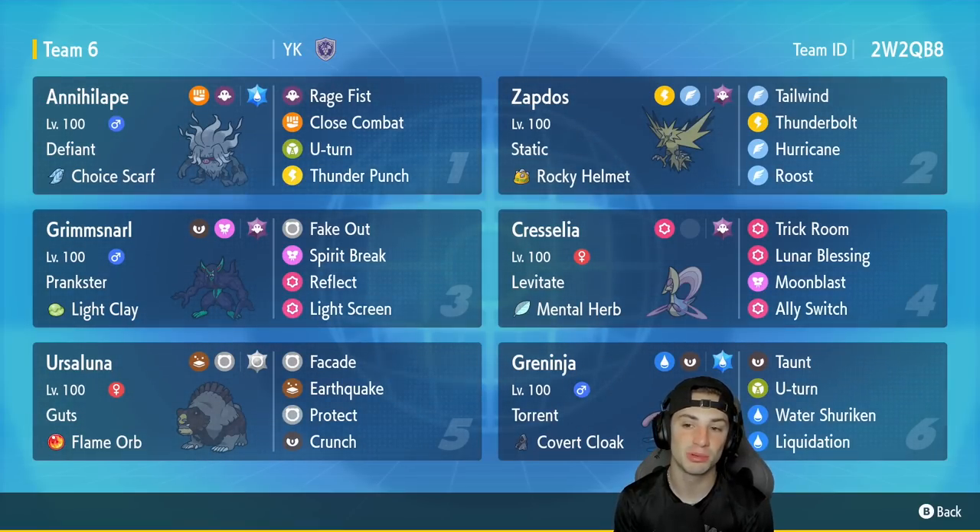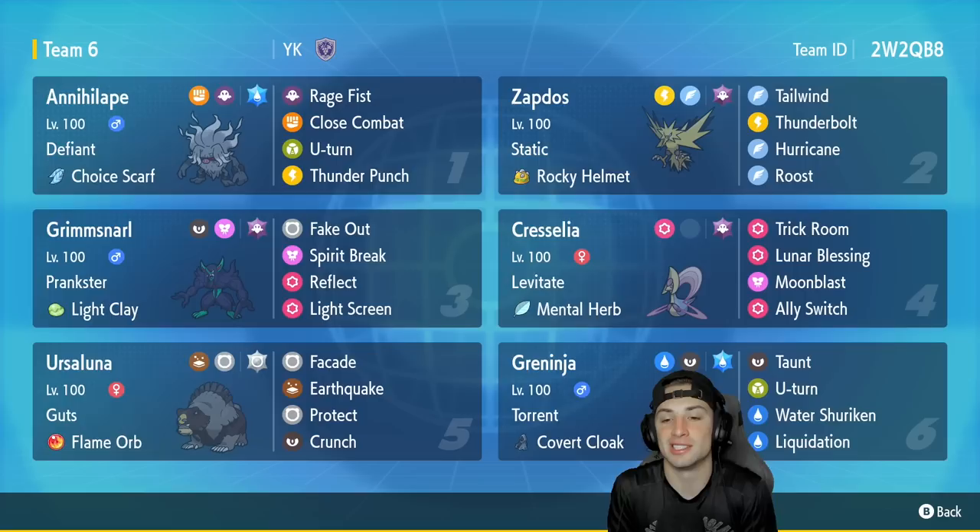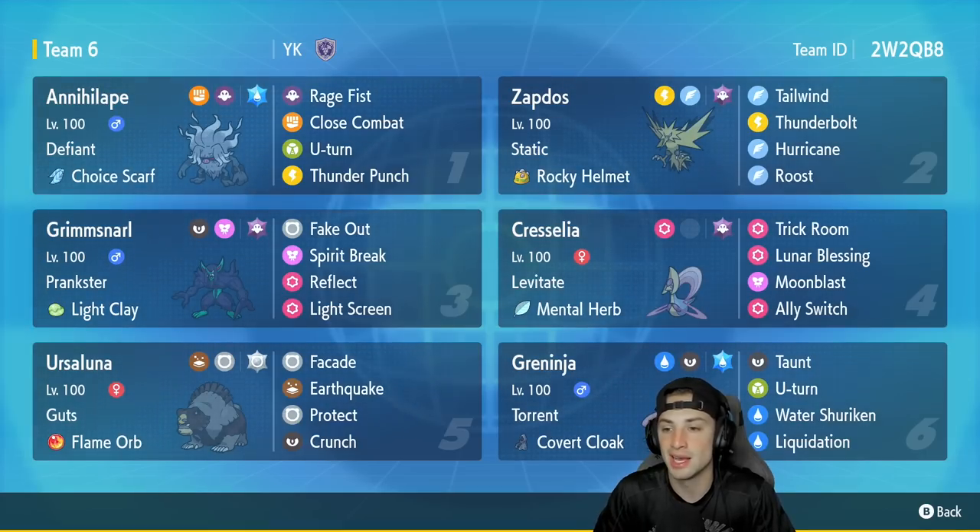Second Pokemon is Zapdos, and Zapdos in the rain is insane — super fast, amazing stats, bulky, it can do a lot. It's got Static as its ability, Rocky Helmet as item, Rock Slide, Tailwind, Thunderbolt, Hurricane — which hits 100% of the time in the rain — and Roost for HP recovery.